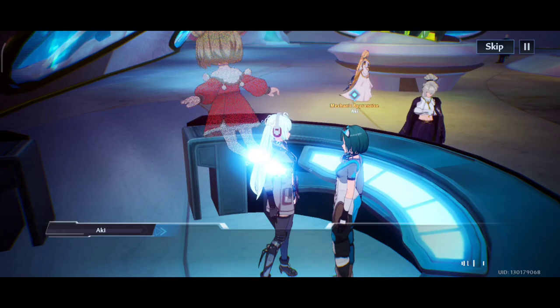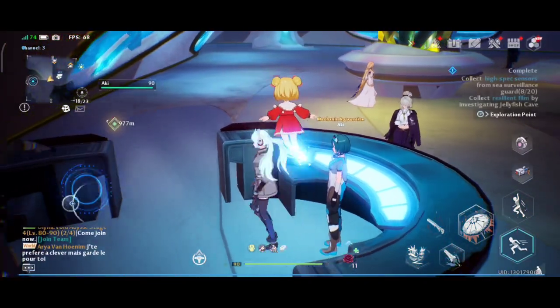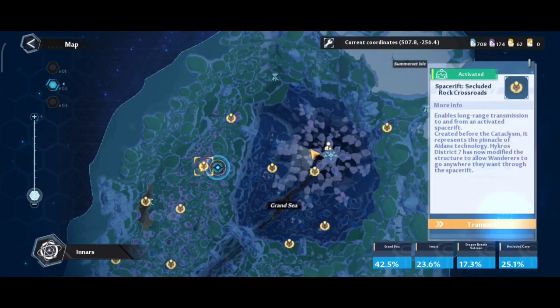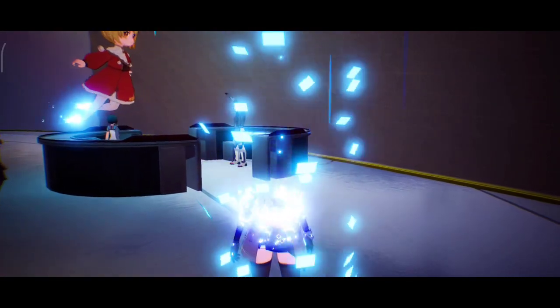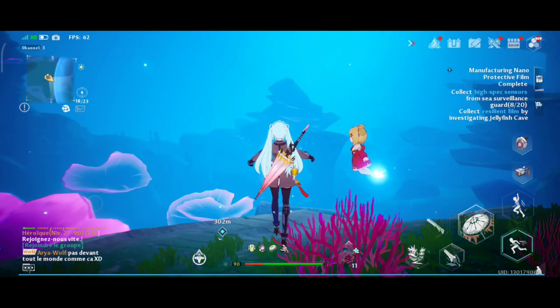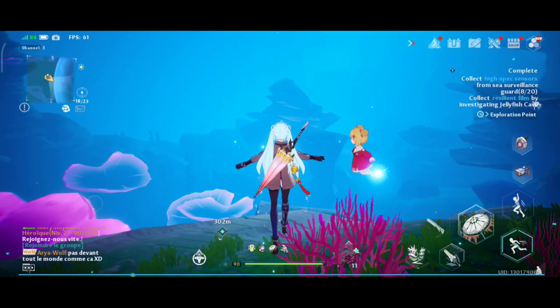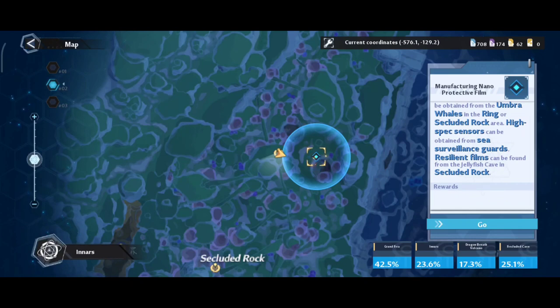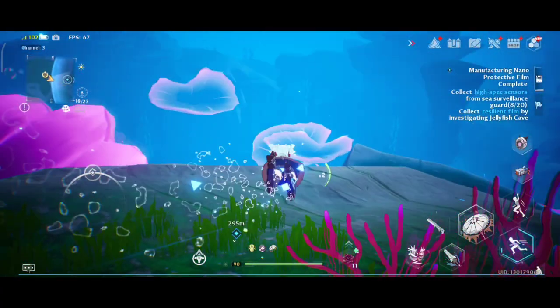Aki will basically tell you to go and gather some materials that you will need in order to build the protective film. Now gathering the materials isn't a big problem; however, there is a puzzle where you have to complete it in order to get one of the necessary materials. I will show you how the puzzle works — it is the jellyfish puzzle in the jellyfish cave. This is one of the caves I was talking about being very creepy and scary, but it has a very surprising result in the end.